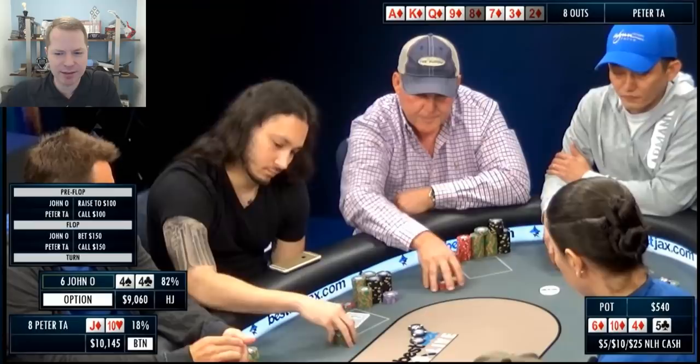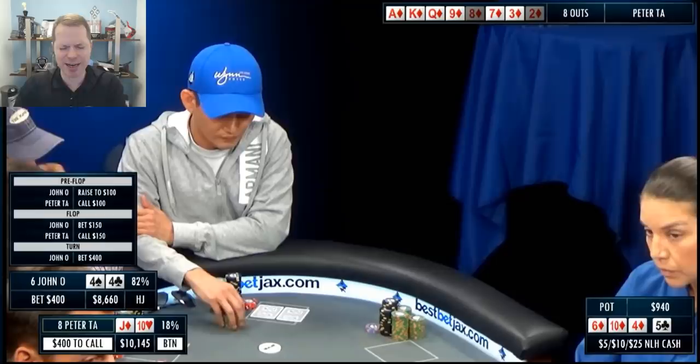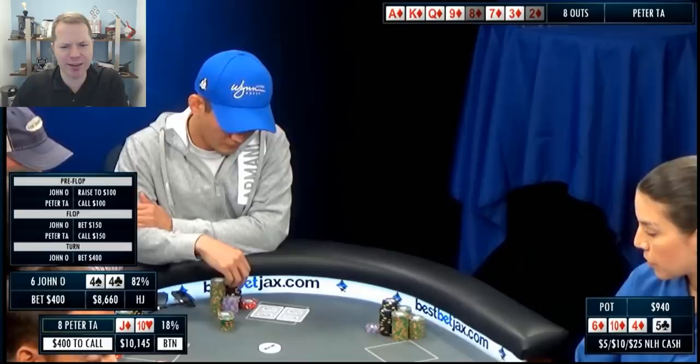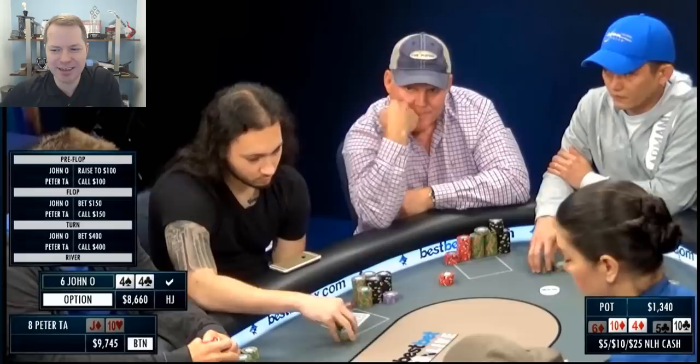On the turn, facing a bet of about $400 from Jon, I would also just call. There's no reason to raise at all. If Jon is bluffing, he's probably drawing thin. And if he's value betting, your hand is sometimes ahead. And if your hand's not ahead, your diamond is often good. Very rarely are you going to be against exactly ace of diamonds with a 10. It just doesn't happen that often. So the $400 bet by Jon — I think that's good, better than $300.